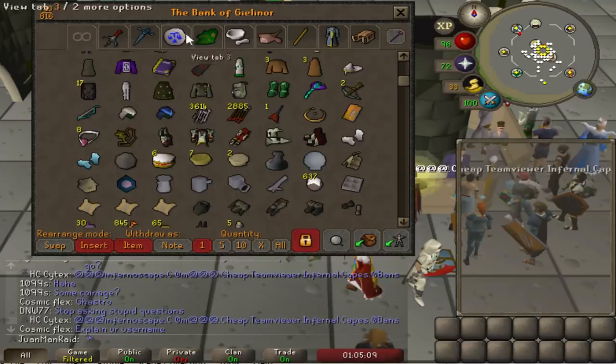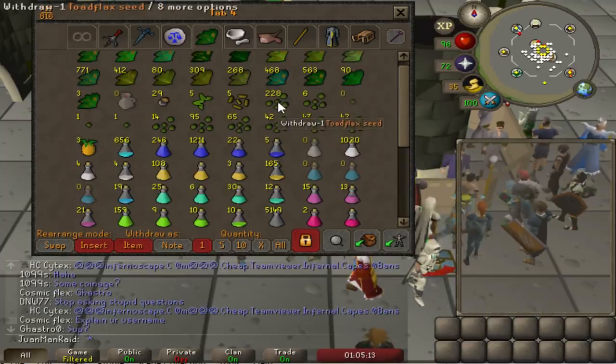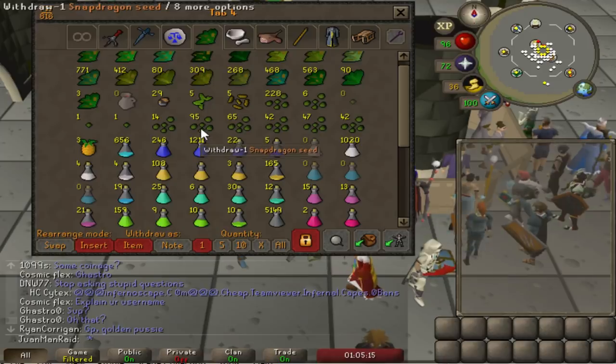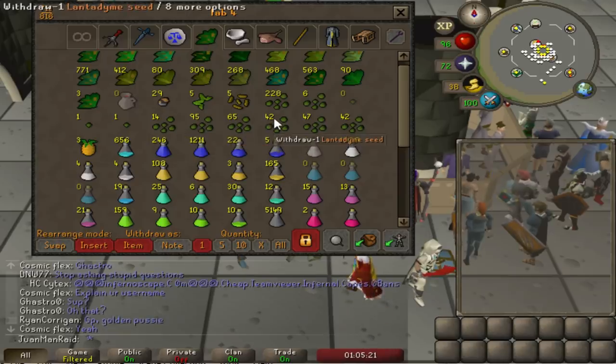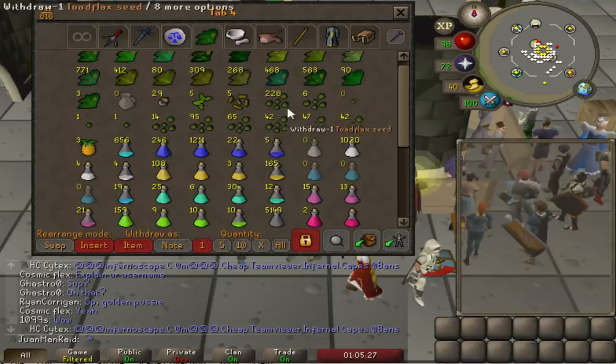I won't be doing Slayer for a while, but here's all the current seeds I got right now: 200 blood seeds, toe flax seeds - 90 plus - snapdragons, most from Slayer, and a bunch of really high level seeds. Definitely gonna be a treat to farm all these. I definitely got what it takes to get my Herblore up from all that, so let's use them all up.